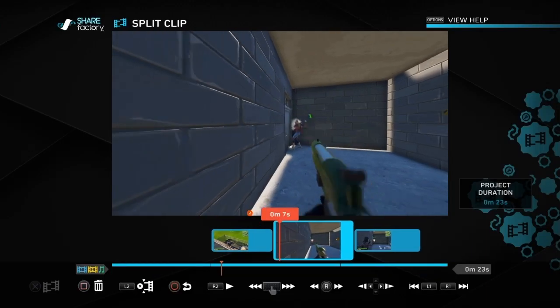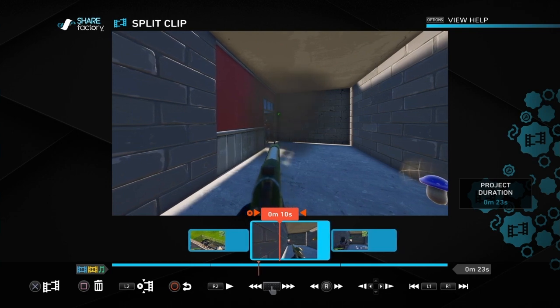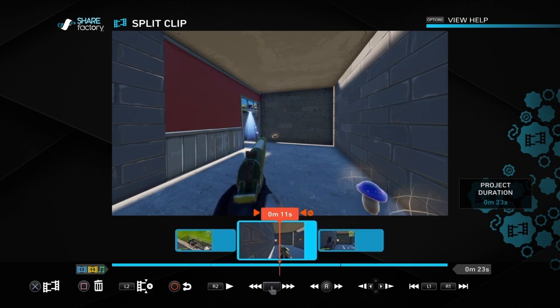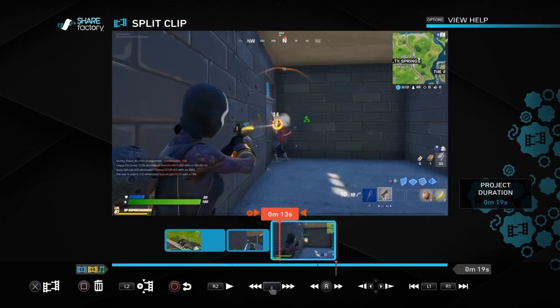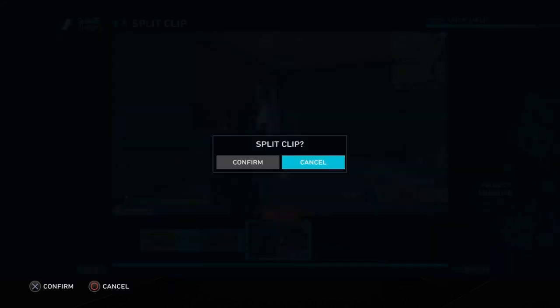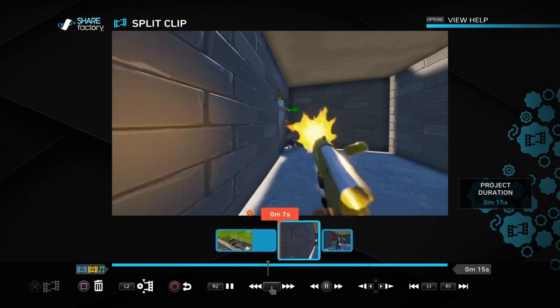Let the first person clip play out until the kill has ended, then use split again to end the clip at that point. Use the D-pad to move across until you want it to end, push cross to split, then delete the section after that. You should be left with gameplay either side of the first person effect. Because we've inserted the first person video in the middle, the third part will be out of sync, so go into that and find the point where you want to split it so the third part starts where the second part finishes. That way it will all flow nicely from gameplay to first person to gameplay again.